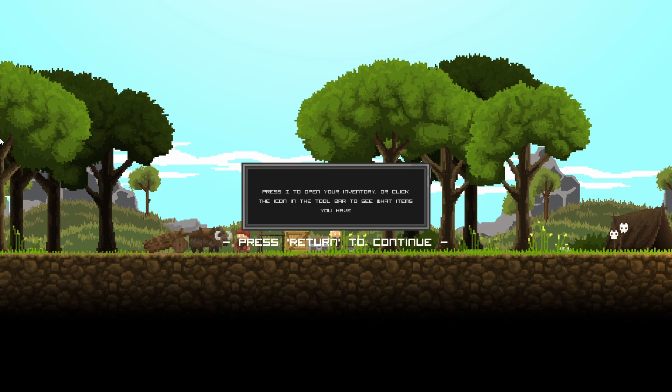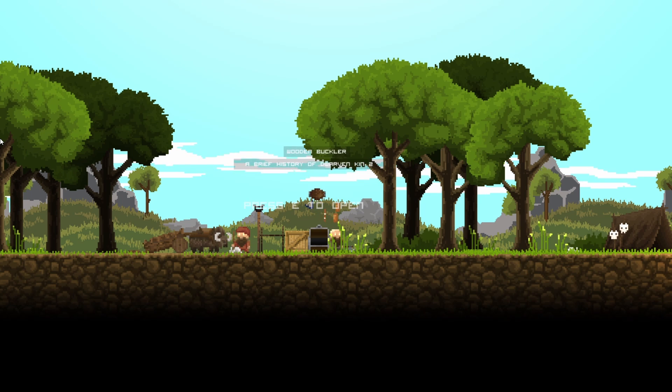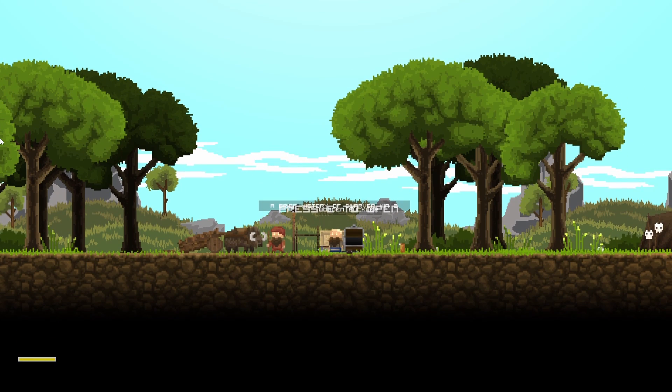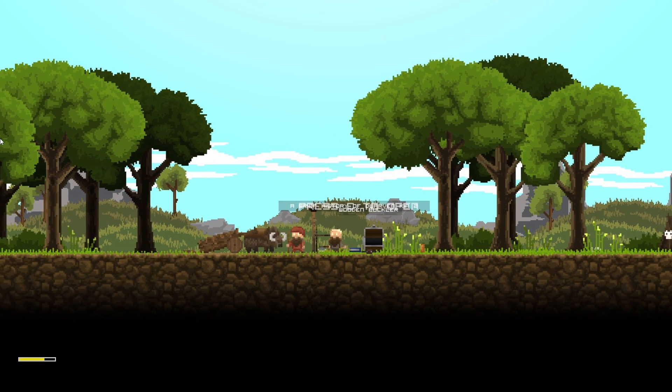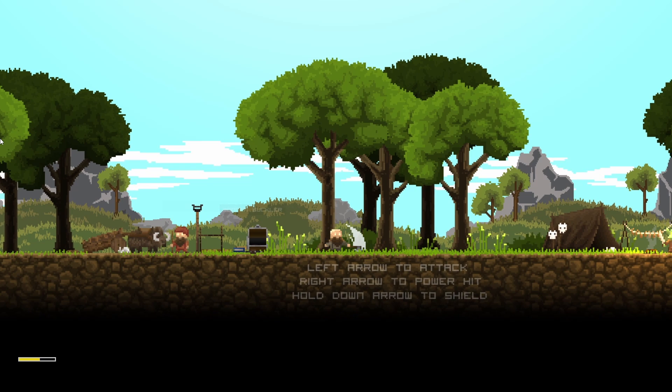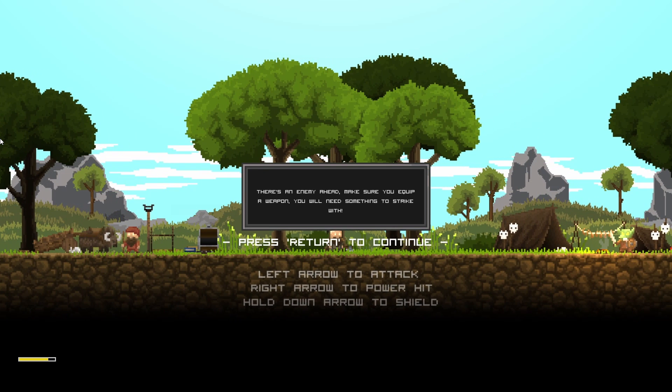Press I to open your inventory, or click on the icon in the toolbar to see what items you have. There's an enemy ahead — make sure you equip a weapon. You will need something to strike it with.